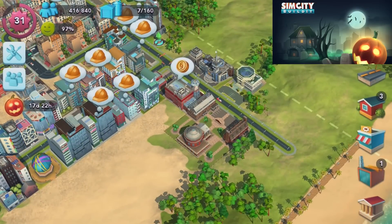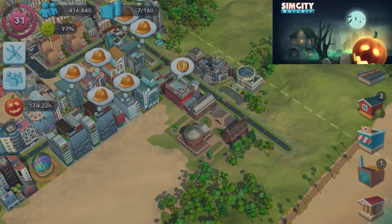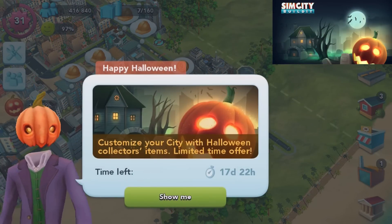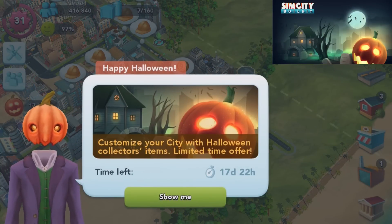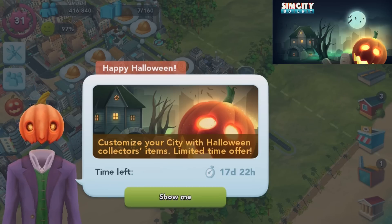First of all, you might be able to see the biggest change: we've got a pumpkin on the left-hand side with a countdown timer. We've got 18 days to go ahead and place as many of these Halloween parks as we can, so customize this city with Halloween collector's items - limited time offer.